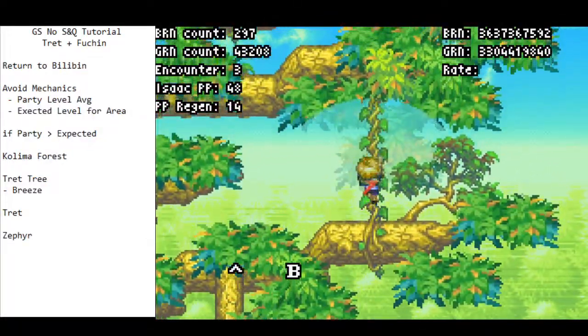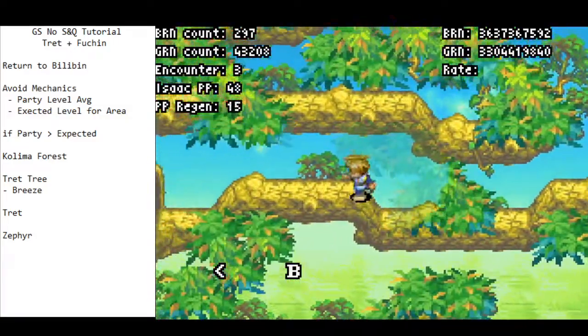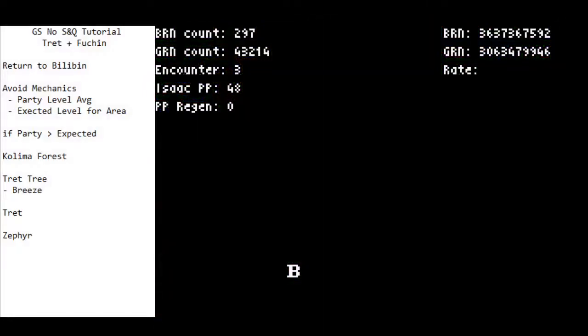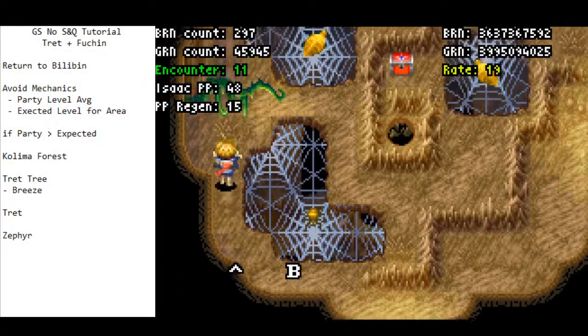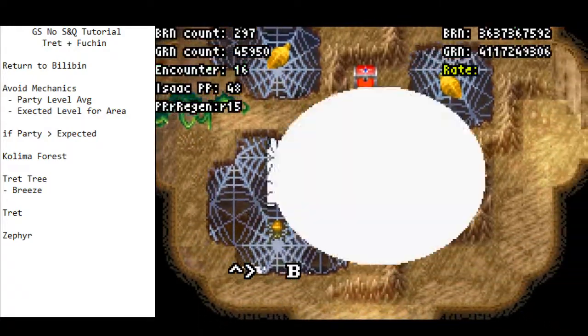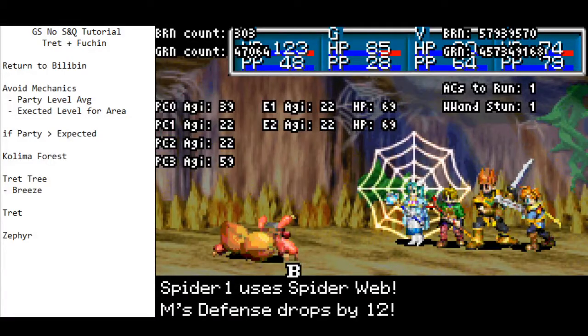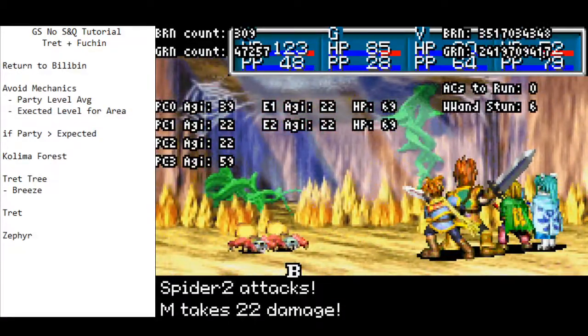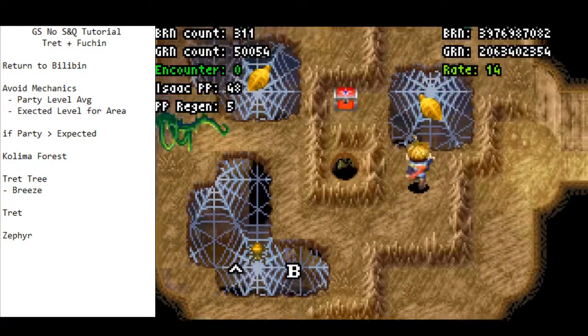It works outside too — this whole dungeon is very strange when it comes to encounters, just very odd. As mentioned, we're basically going to run away from everything. We're not really concerned by any of these encounters — we'll just keep running until it works.